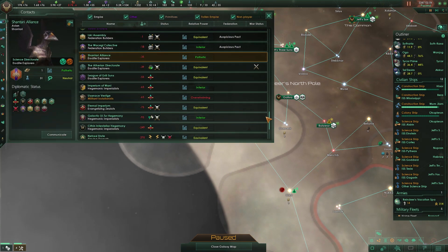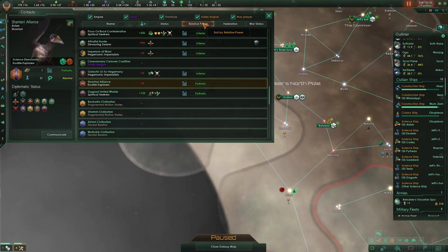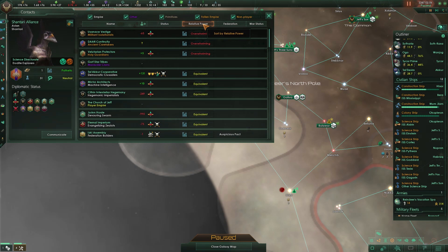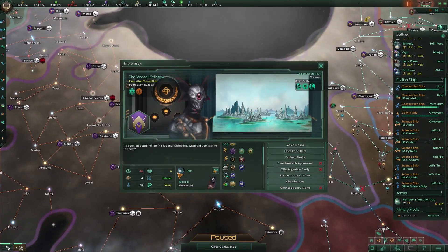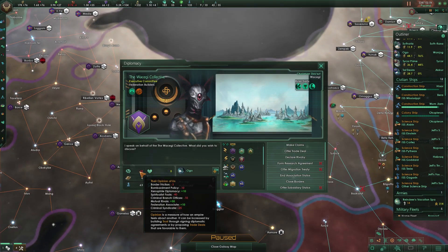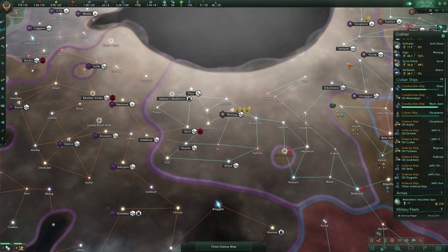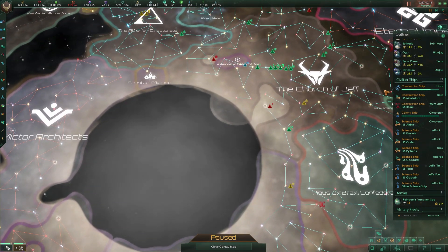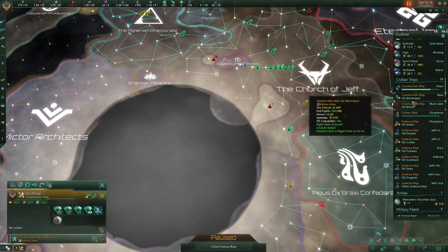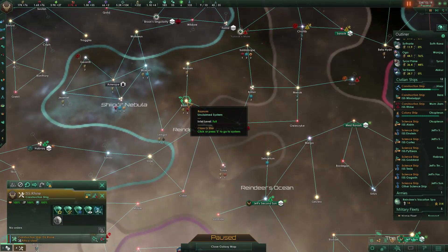Transmission incoming — the Auspicious Pact would like to extend an offer of association status. Why not? I can't actually join it but we're an associate, so I think they like us. I actually have no idea what that does. We can't ask to join because we're criminal heritage but we at least get association status. If someone declares war on us do they come defend us? I don't think so — I think it's just a small way to get people to like you a little better.